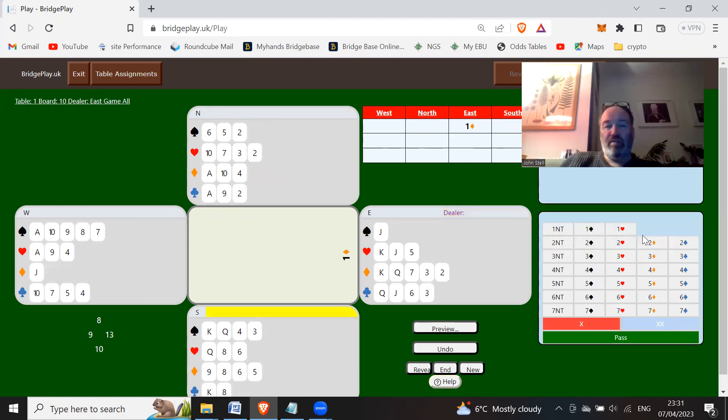Open one diamond, south passes. With five spades bid one spade, pass. Now we can bid two clubs to show five diamonds and four clubs. Pass, and again being minimum, we're just going to bid three clubs. And again being minimum, we're just going to pass.